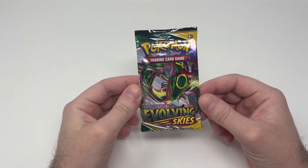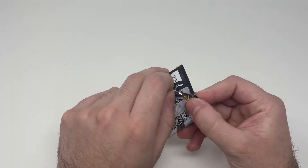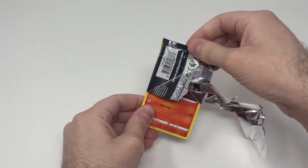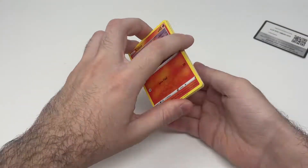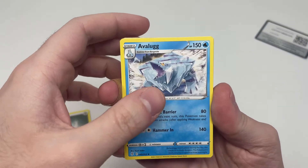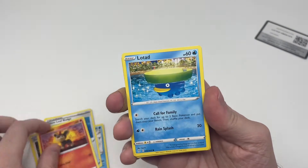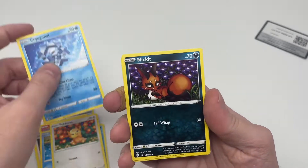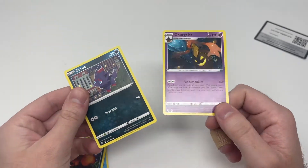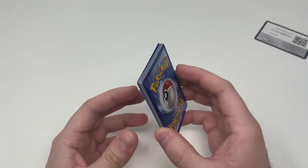Evolving Skies — can we pull another Rayquaza VMAX alternate art, or can we pull that Umbreon? I'd be happy with any alternate arts from Evolving Skies, or any full art V, because my girlfriend really likes those and she would like to keep it. One, two, three, four. We got energy... let me have a look. Snow Leaf Badge, Gogoat — wait, is that the one from the trainer gallery?